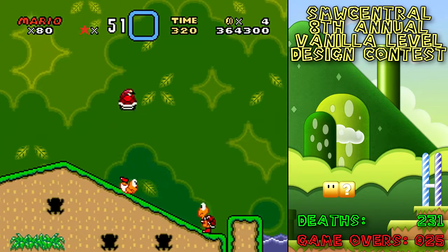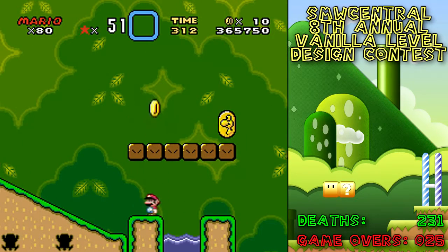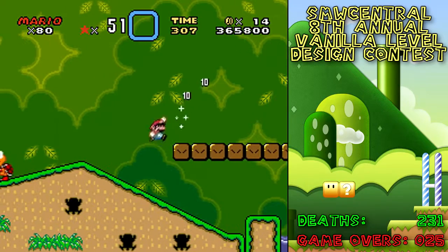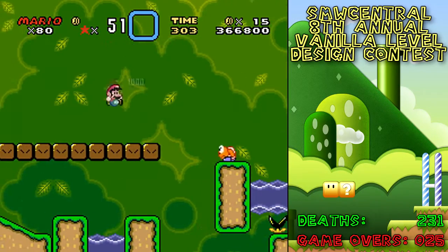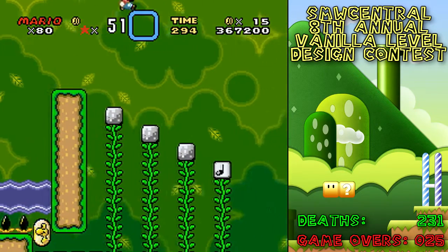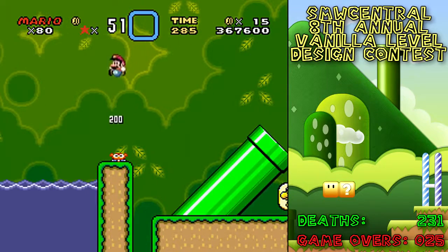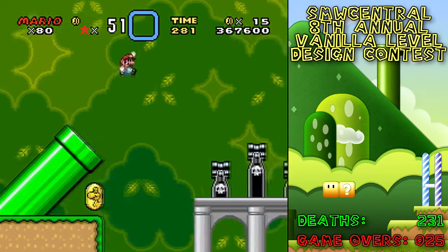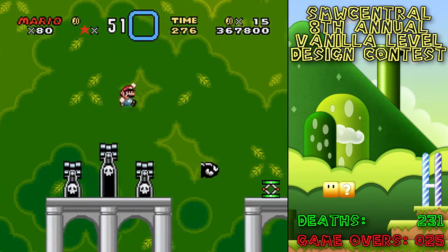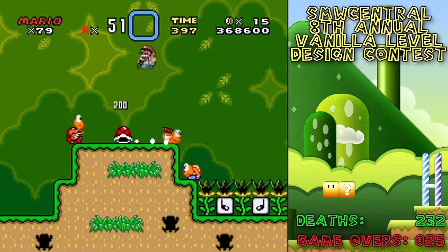Welcome to Muncherville. This is interesting. That's also an interesting place for a Yoshi Coin. And just random piles of water and death by Bullet Bills. I don't know what that was, but it was... glitched.